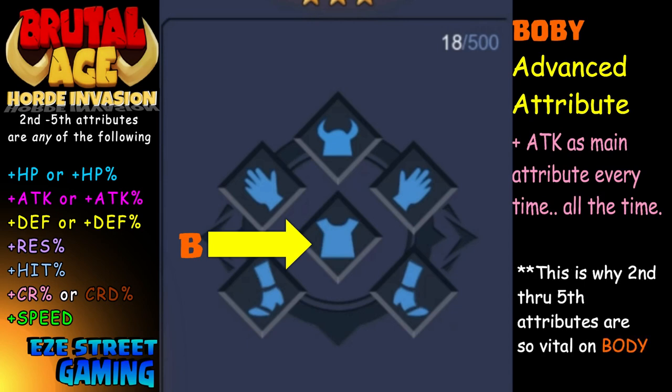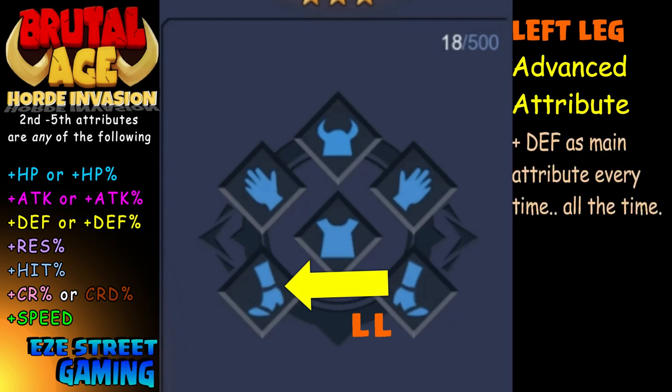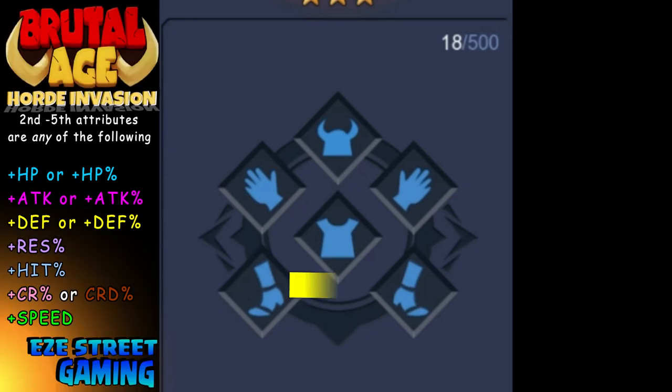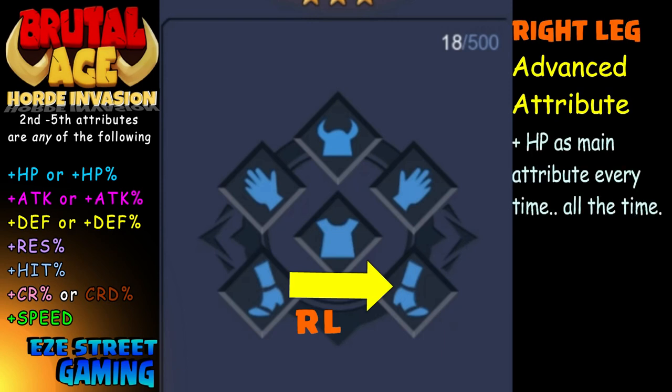Take it from me — you really want to get the percentages on the hands and helmet. The pluses do help at first because you'll have lower hit points on your heroes when you first get them, so the plus will be more beneficial than the percentage right at the start. Now the chest and both feet have set attributes for the first attribute. The left leg will always have defense, the right leg will always have hit point, and the chest will always have attack — those will always be plus, never percentage. After that, the second through fifth attributes vary.